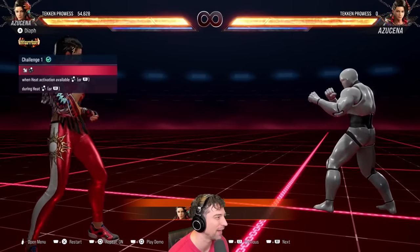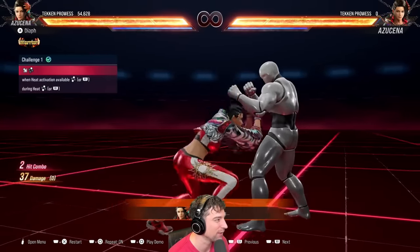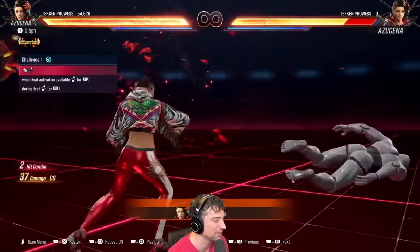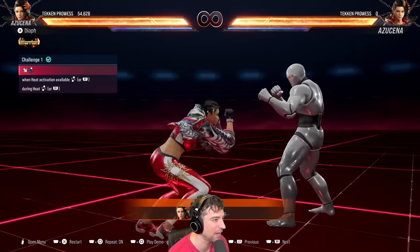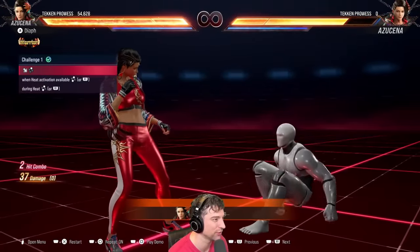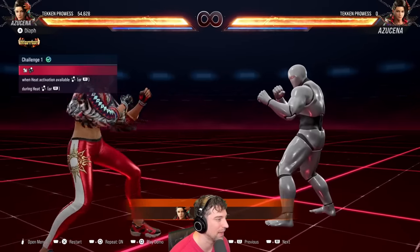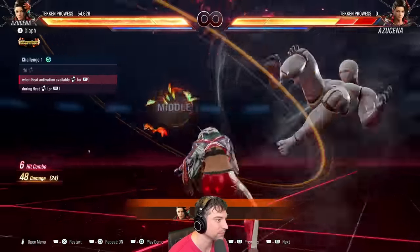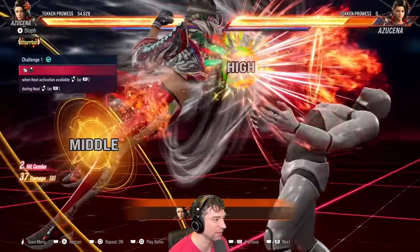Let me give you guys the 30-second Azucena play guide. Spam this move — it's basically Heavy Dragon Lash from Street Fighter 6. You're plus on block and then you can do a mixup after. It's mid-high but you can't really duck the mid because it just jails. Keep doing this move in neutral, move around, wait for them to commit. If they commit, you get a whiff punish and just do this into a combo of your choice.